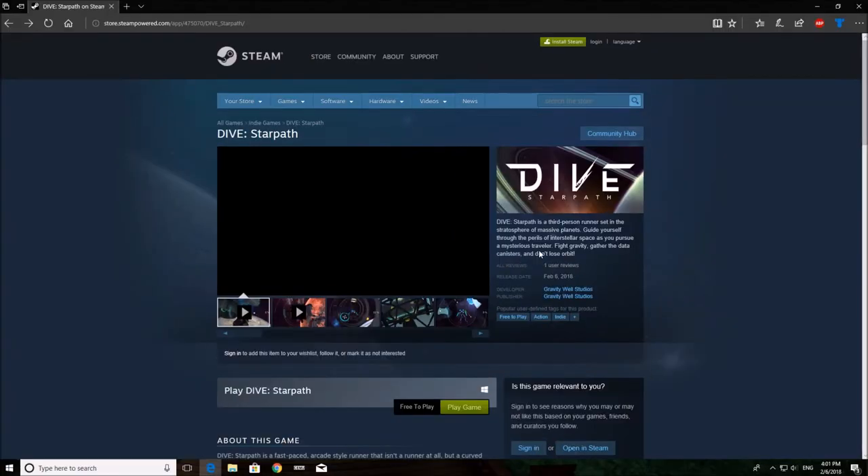Hey guys, I've decided to start a new series where I go to the most recently released games on the Steam site and just try and play them, see how they work, and give the developer some good feedback. This game is Da of Star Path and it was released today, February 6, 2018.